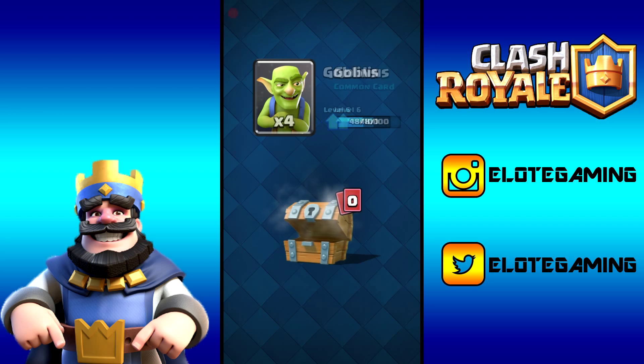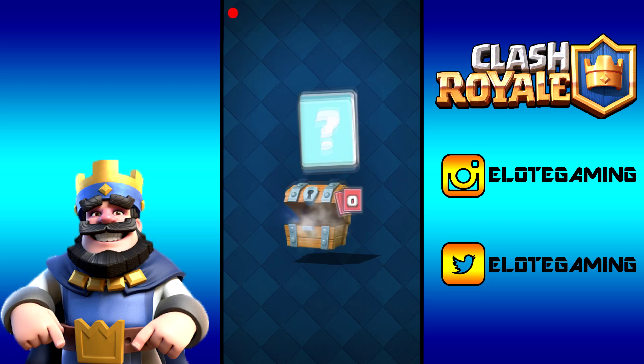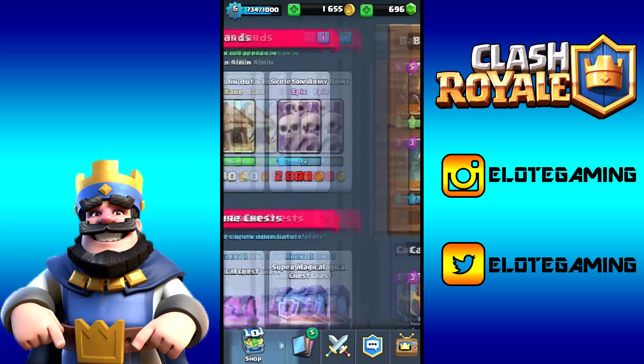I probably have two free chests, so let's open those first. First one gives us 41 gold, one knight card, and four goblin cards — pretty good since we're trying to level those up. Second one gives us 37 gold, two extra gems so we're closer to 700, one arrow card, and four bomber cards.